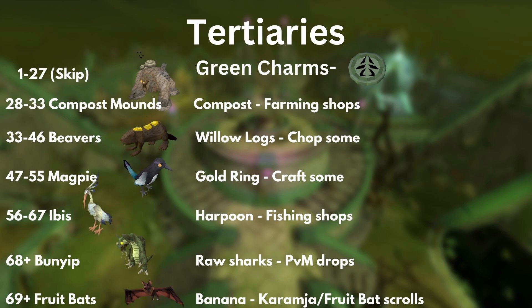Now we're onto Green Charms. I really wouldn't make any pouches from Green Charms until level 28 where you get Compost Mounds. You can make these from Compost, which you can buy from Farming Shops. One Farming Shop in Catherby sells 300, which is more than you'll need to get to level 33 for Beavers. Beavers you make from Willow Logs — these are actually pretty good for woodcutting, giving a plus 2 invisible boost. Keep these until you have the Ring of Whispers from Sliske's Endgame, if you're a quester. Keep making Beavers until 47 when you get Magpies. Magpies you make from Gold Rings, which you craft — these are good for Thieving, and I still use these at Crux Eqal. Keep making Magpies until 56 where you get Ibis pouches, which you make from Harpoons you can buy from Fishing Shops. These are a passive buff for Fishing; keep a couple until you get higher level familiars like Granite Lobsters.